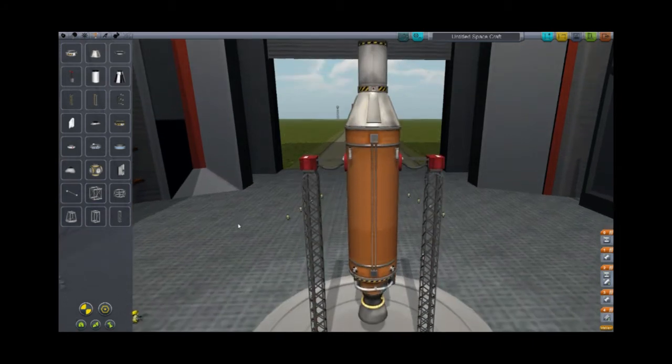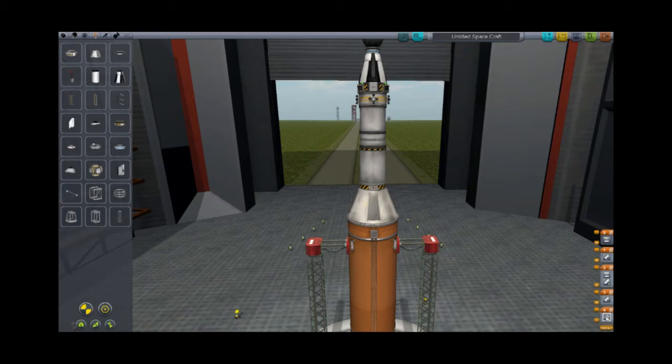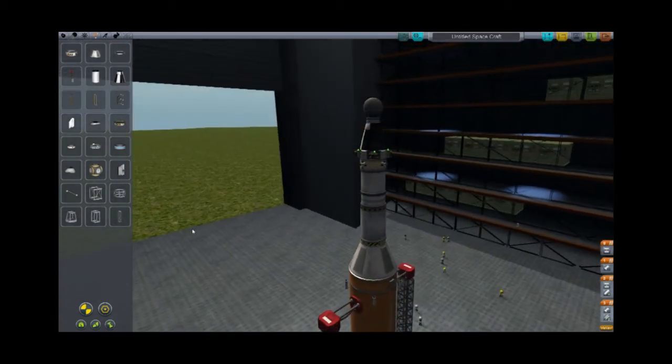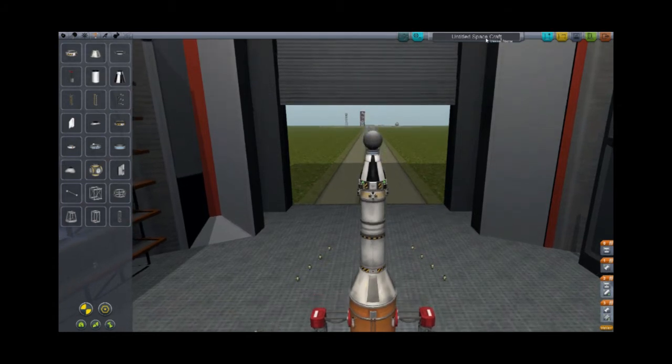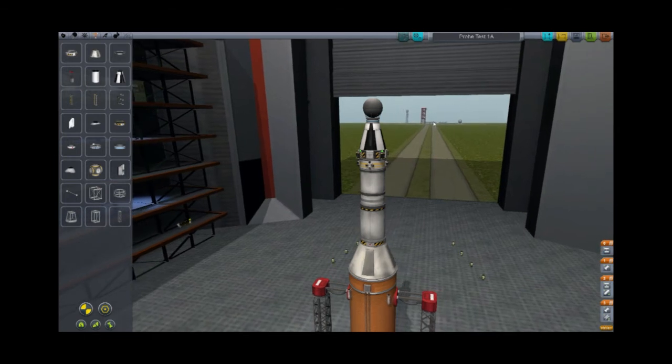We need to make sure the stability enhancers are in the same stage as our engine so that when the engine fires the arms drop — otherwise the arms drop, the rocket falls, and everything blows up. So I think for our first unmanned probe, this may do it. We're going to go up and rename it — we'll call it Probe Test 1A, because that sounds official and I'm all about that. Up here is our save button so we can go back and alter this later. Off in the distance you can see the vertical launcher — that's where we're going next.